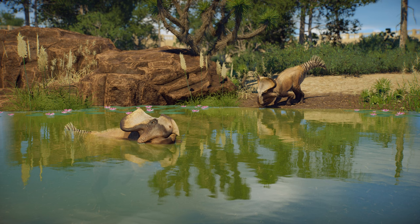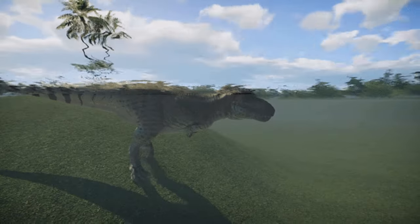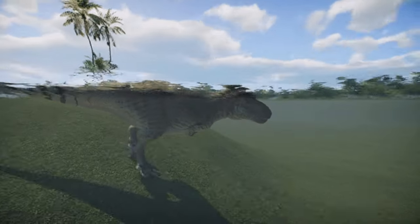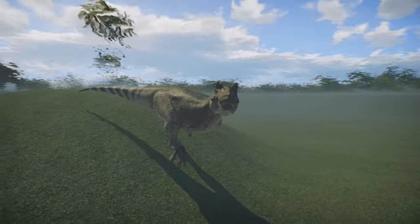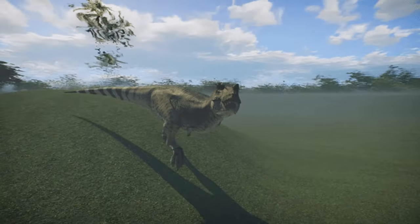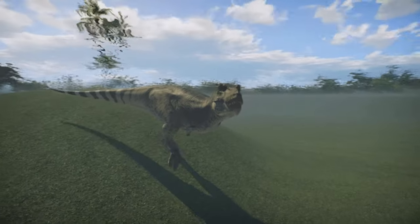Get ready to watch your animals splish and splash their way around Update 9! This exciting addition is an extension of the brand new locomotion systems introduced in Update 8, allowing animals to glide or doggy-paddle their way through the water seamlessly. Swimming will be available for all animals regardless of their shape or size — just ensure the water in their habitat is deep enough and they'll dynamically transition into a swim when entering the water.